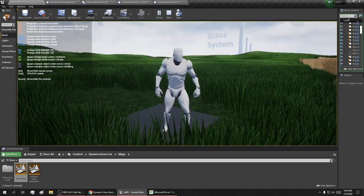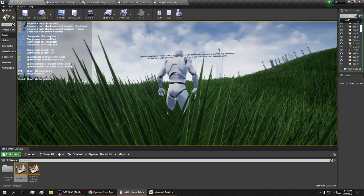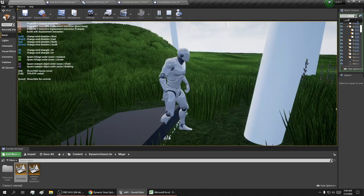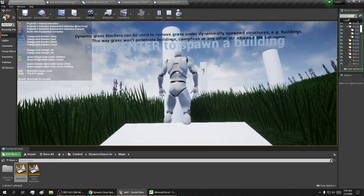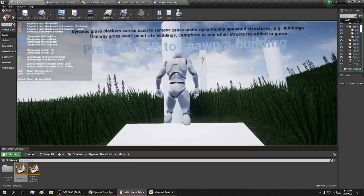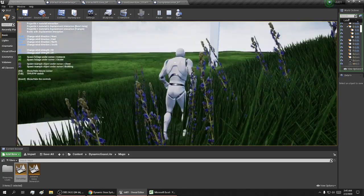This area has all the blueprints to do all this stuff. Press Enter to spawn a building. Dynamic grass blockers can be used to remove grass under dynamically spawned structures and buildings, so grass won't penetrate buildings, campfires, or any structures added in the game.